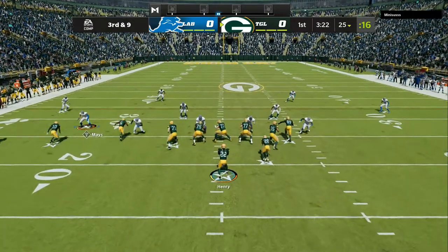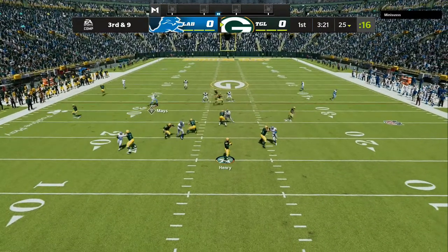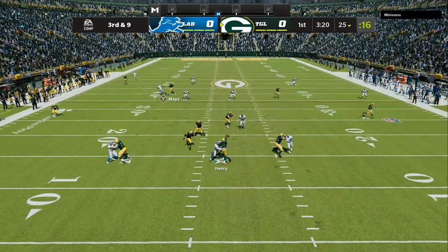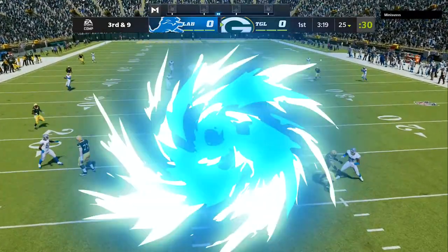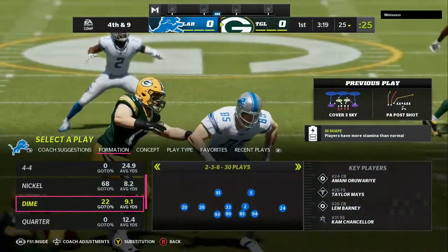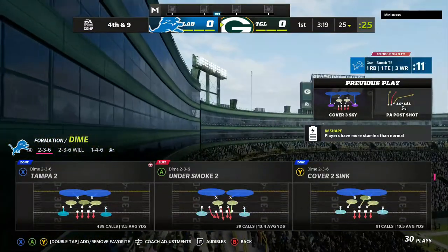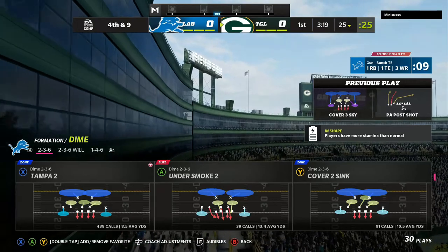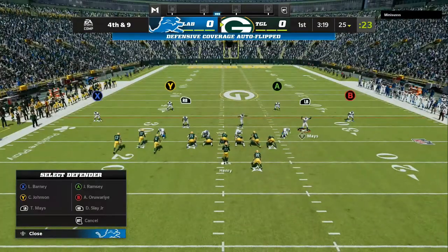Right now I am running cover three and I am playing the sticks. I see the underneath route, then he has a crosser-post combo. That right there should have been an interception — you're going to see a lot of interception opportunities. My opponent cannot get out of the pocket, so he has to sit in the pocket with the pass rush in his face and try to make a read. This brings up a fourth and nine.